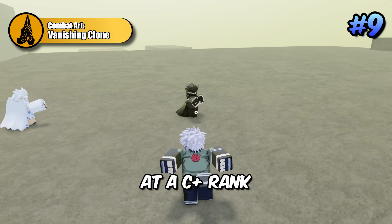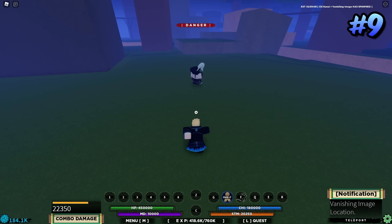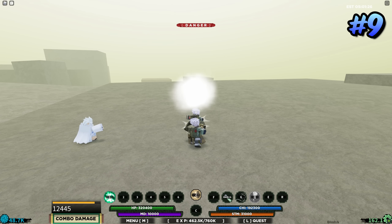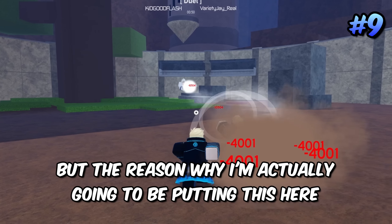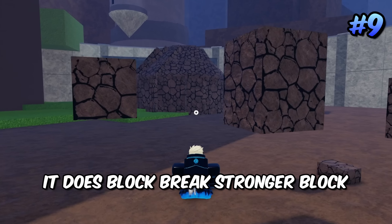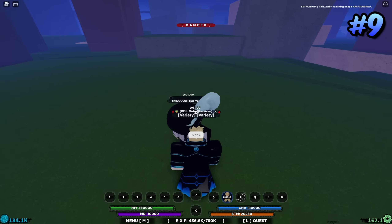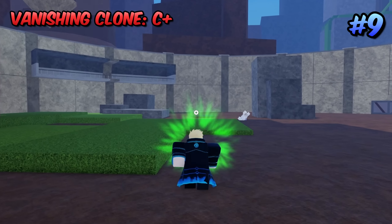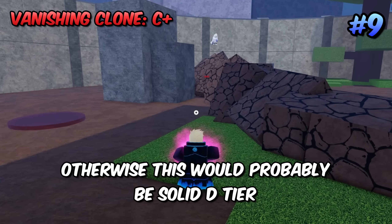Coming in ninth place is Vanishing Clone at a C plus rank. The M1s are bigger, but most of the better combat arts have larger M1s, so that's not a big deal. The reason this ranks here is the block break — it breaks stronger block and it is a ranged block breaker. As you can see, the weapon spec does block break stronger block and also normal block. That's the only reason it ranks higher, otherwise it'd be solid D tier.